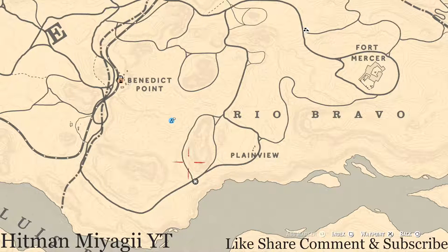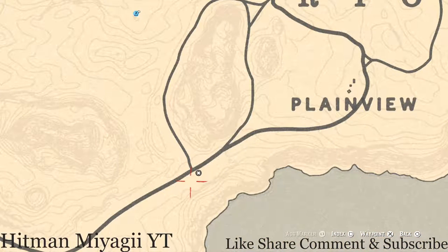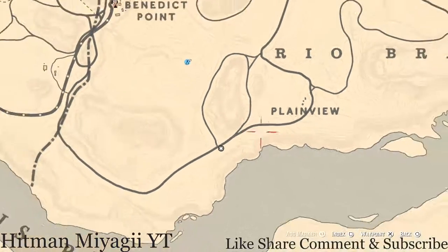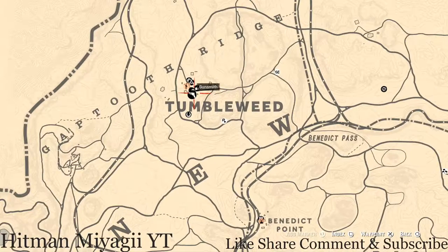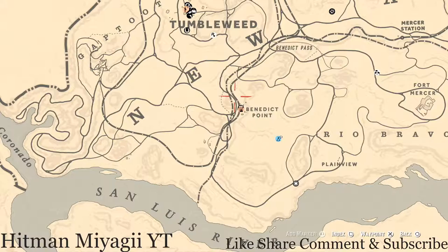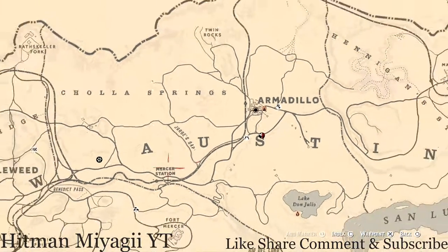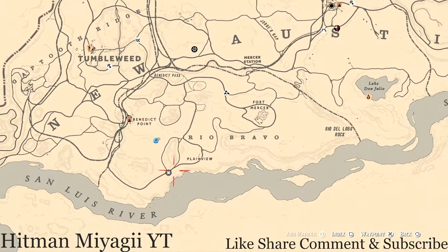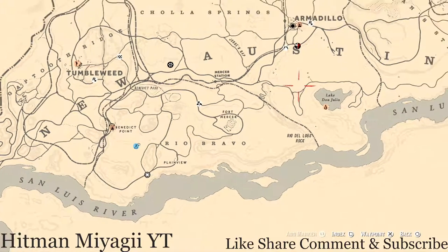There's a camp spot right behind her which is the closest one in the surrounding area. The simplest way to get to her is to fast travel to Tumbleweed, or you could try Armadillo — those are the two closest options to her Rio Bravo location. But the camp is always a third option, which I feel is the best option if you do have the money.